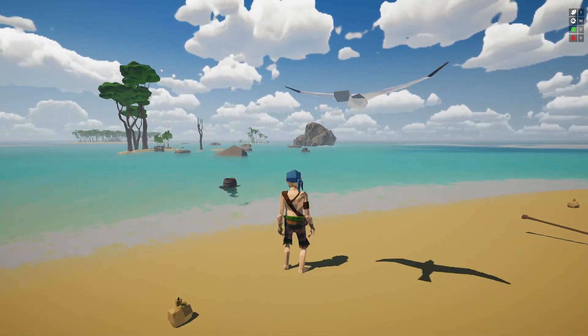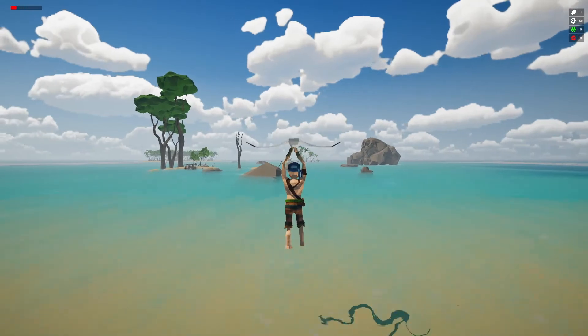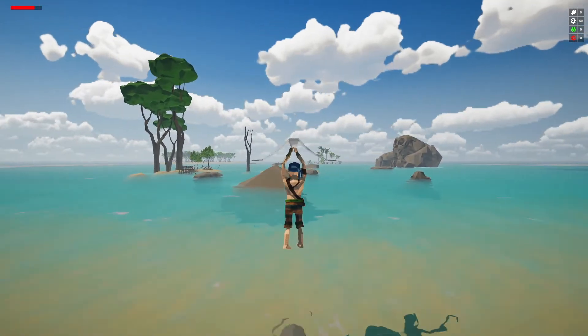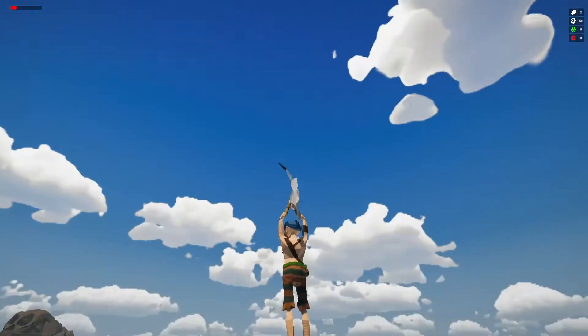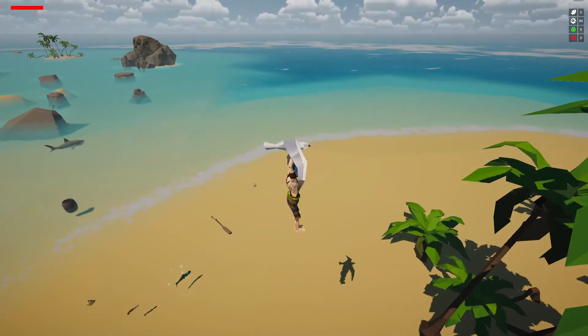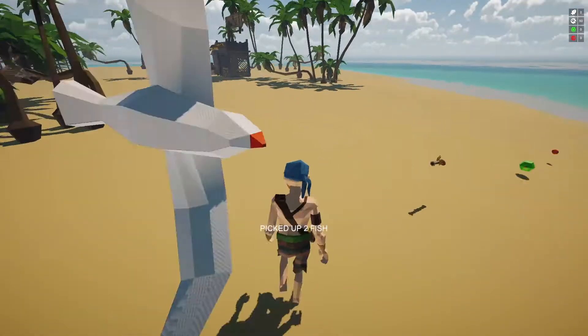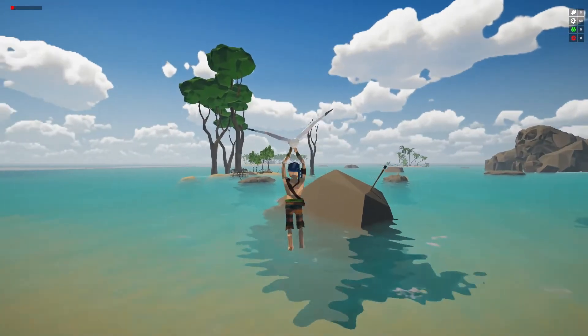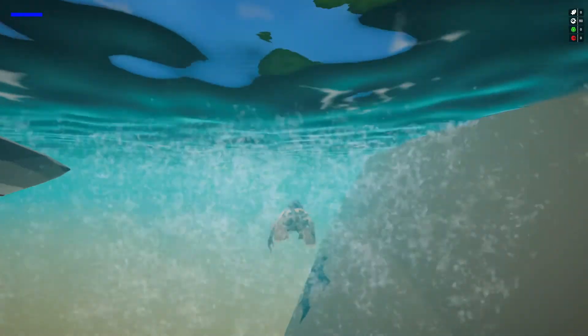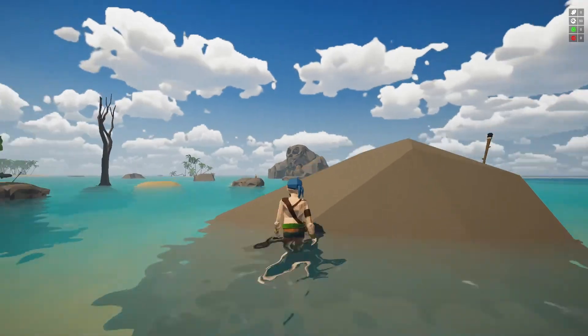Usually my sons come up with ideas and then I'm trying to implement them. One of these new functionalities is the ability to fly with a bird. The challenge is to get to the other side without being caught by the shark, but if you fly too high you're pushed back by the wind, so you always have to stay close to the water surface. You have to gather fish to feed the bird, otherwise it will drop you into the water — and then you see the next ability: you can swim.